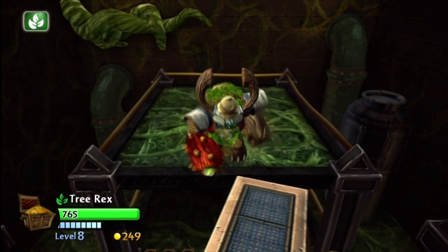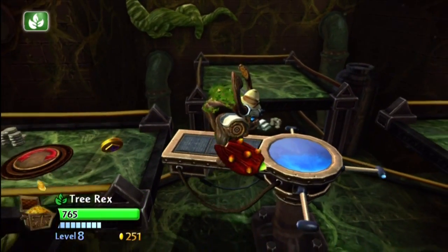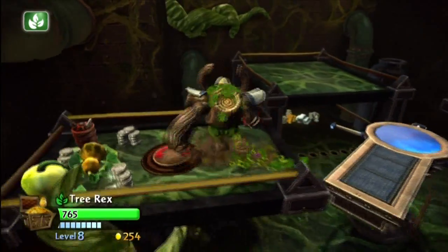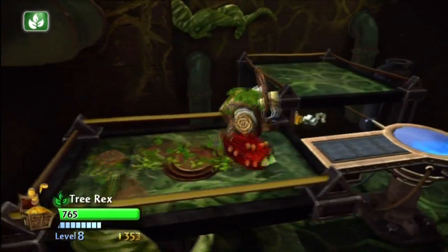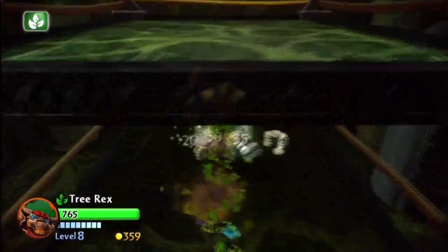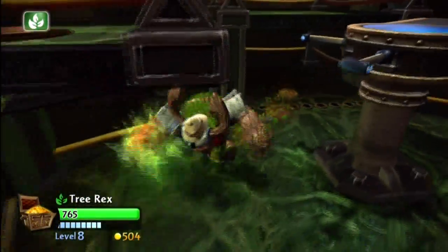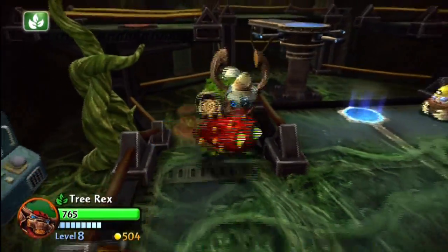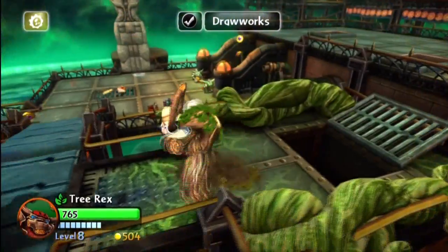I've got to wait for the platform to come. We can keep shifting to where the platform goes. Before we head on, I want to go down here and pick up all these goodies — that's a lot of stuff there. We've done that now. We can head up and it looks like we're done in this area. We can head back to the drawworks and switch back to JetVac.